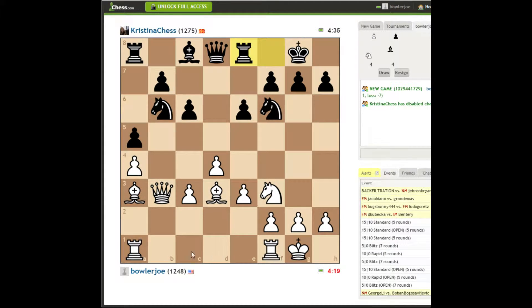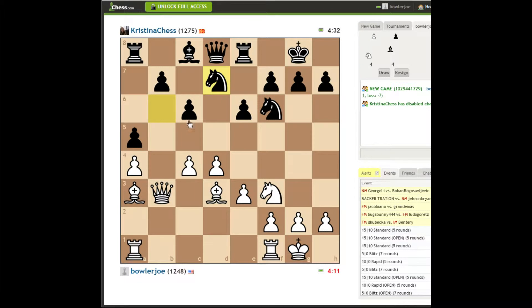Get both my bishops pointing towards his king. Where do my rooks want to be? Let's just keep pushing pawns — he's not developed yet, so let's take advantage of this.